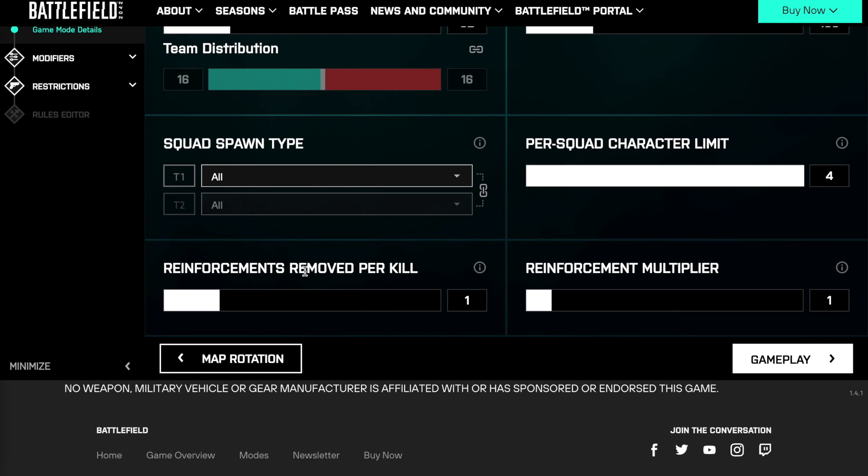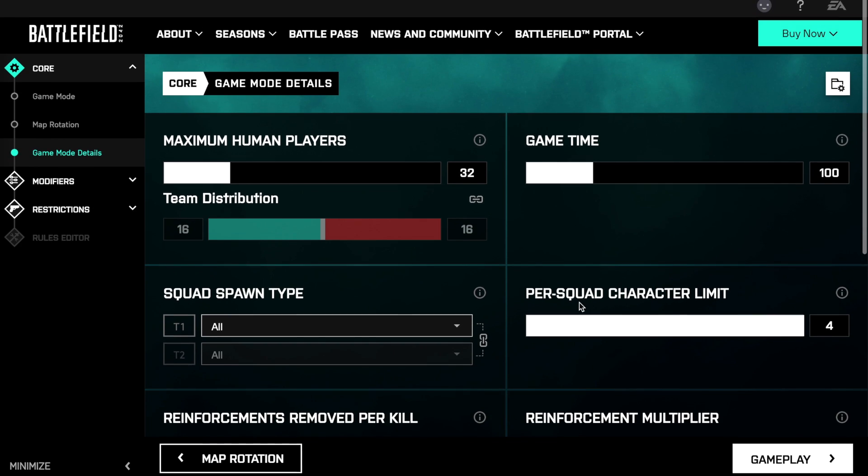Scrolling down, the final two options are Reinforcements Removed Per Kill and the Reinforcement Multiplier. Reinforcements Removed Per Kill is the number of tickets removed every time a side gets a kill — you can set that from zero up to five. In Rush you have 75 reinforcements per mcom stage, so every time you go through a stage the attacking force gets another 75. The Reinforcement Multiplier multiplies the standard ticket count: at 1x you get 75 tickets per attack phase, and at 10x you'd get 750 per phase. The number you want depends on player count and desired game length.